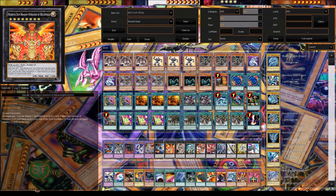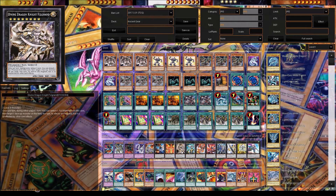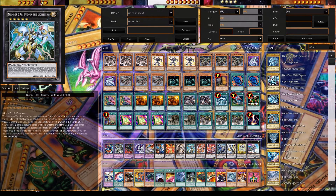Heroic Champion - Excalibur — you detach one material, tribute monsters from your side of the field and/or hand, and however many you tribute, you destroy that many cards on the field. So if your opponent has three monsters and you have three monsters in your hand, you tribute them and destroy their monsters — or destroy your own cards like Gear Town and get even more summons. We play Divine Dragon Knight Felgrand and Utopia the Lightning because he becomes 5,000 ATK and kills anything — super good card.